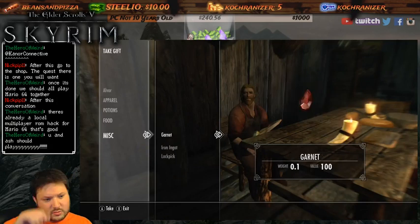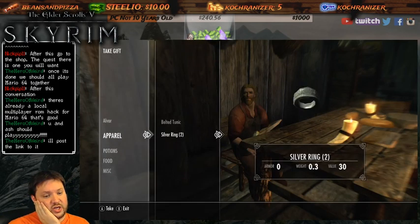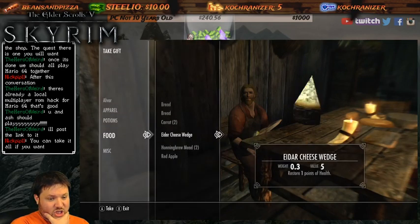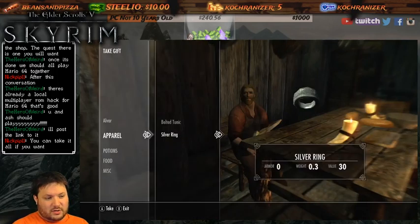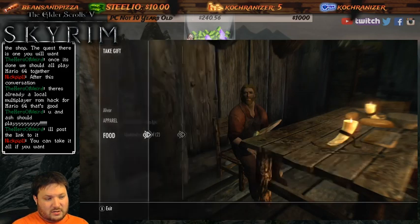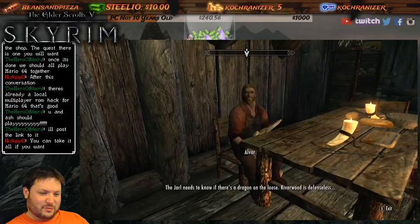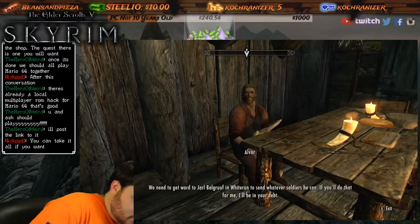What should I choose? Ooh, it's worth a hundred bucks - the other stuff I don't really need. I can enchant the rings. Do I take healing? Do I take some cheese? You can take it all if you want! I don't want to be greedy. I'll take a ring, healing, that, and that. I'll keep him with his food and wares - I'll take the other ring too. Riverwood is defenseless - we need to get word to Jarl Balgruuf in Whiterun to send whatever soldiers he can.